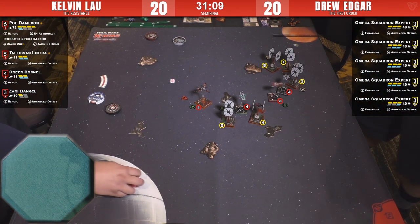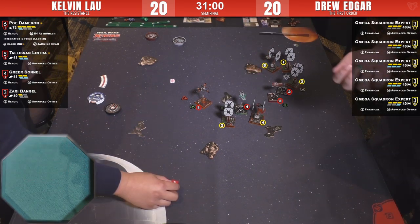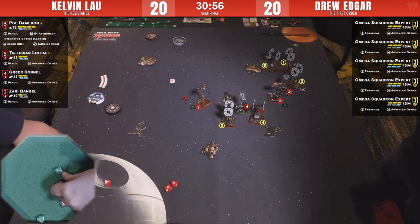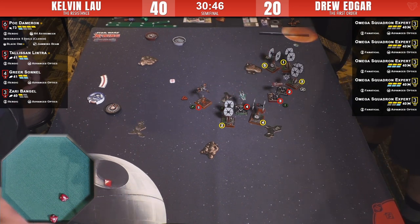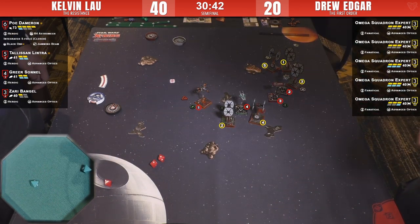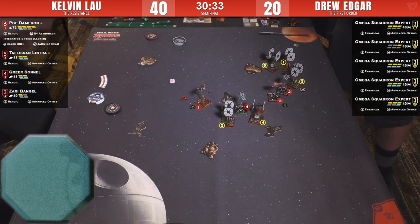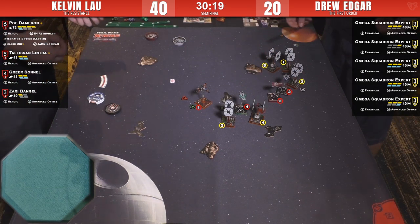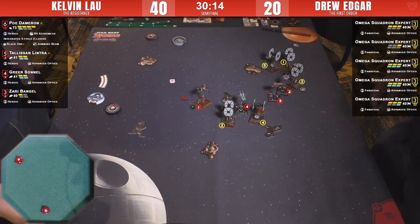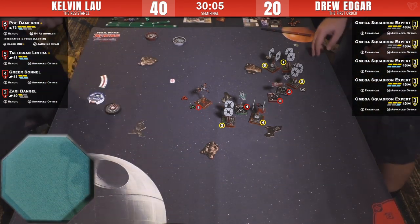Number two is down a shield. Poe wants to shoot number four — there's only him shooting back. Number two might see half-points on Poe at this point. That's a nicer roll — hit, crit, crit. Double evades so just a crit, taking off a shield. Number two has one shield left. He spends the focus — now hull-exposed on number two. Fanatical and focus for two blanks — Kelvin is down to one hull on number two. Double crits come back, spends the focus to deny them.